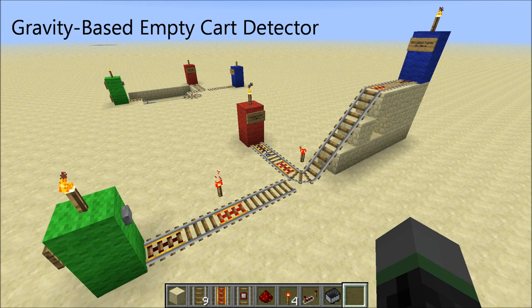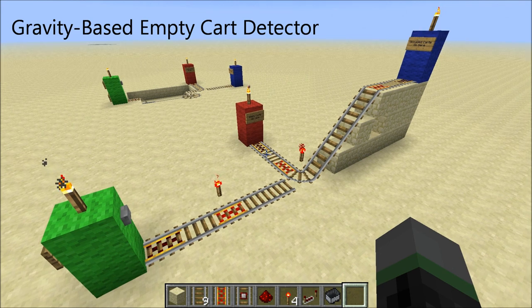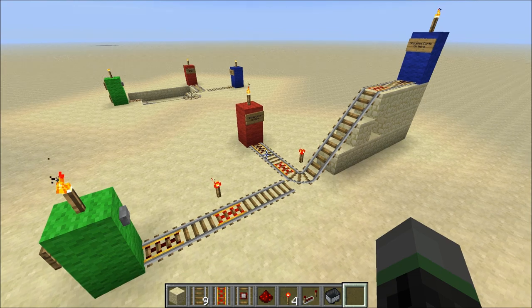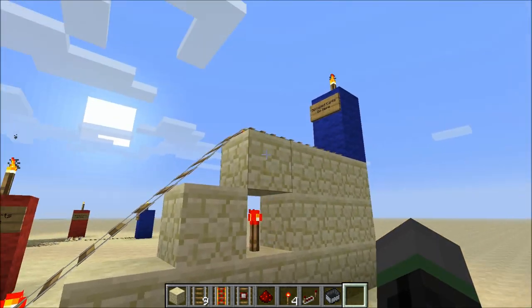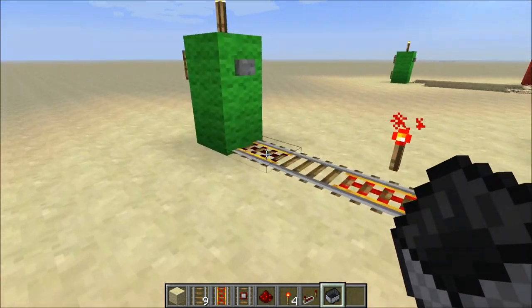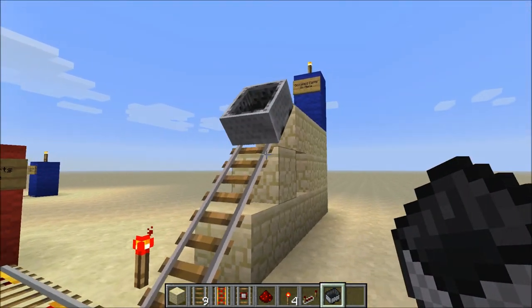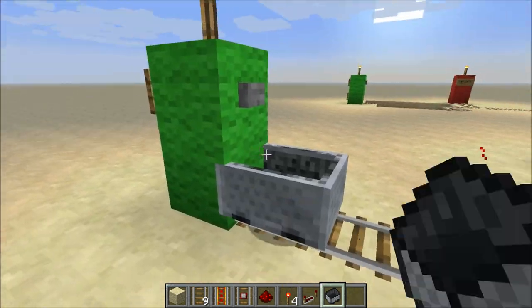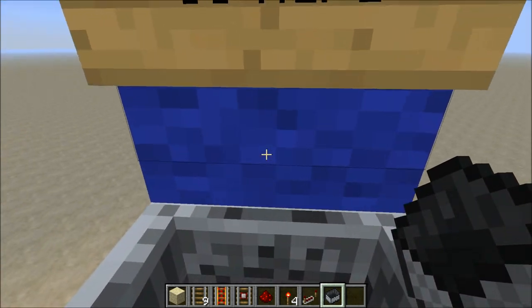The next detector I'm going to show you is a gravity-based empty cart detector. This one relies on the fact that occupied carts have more momentum than empty carts, meaning that occupied carts in general tend to travel faster and farther than their empty counterparts. This detector is simply a three-block-high hill which the carts travel up on. If I test it out with an empty cart, you'll see that it does not have enough momentum to clear the hill and just falls back down, while an occupied cart does have enough momentum to clear the hill.